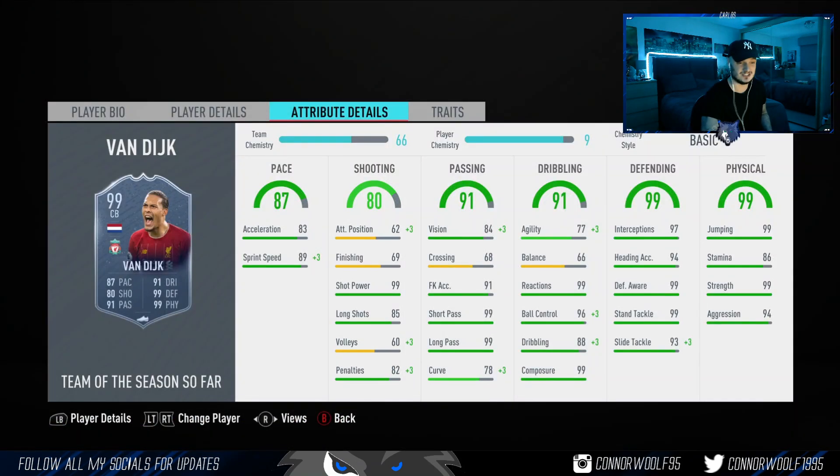Van Dijk — same story, already got a Team of the Year card. The Team of the Year card is actually a little bit better by about one stat in every category. The Team of the Season Van Dijk is coming in at 2 million on Xbox. I use the Team of the Year card on the pay-to-win account and highly recommend him — probably the best center back in the game. Pay the 2 million, it's worth it.